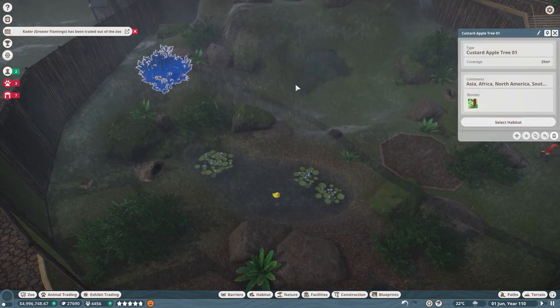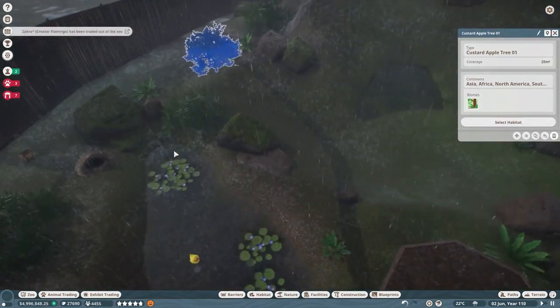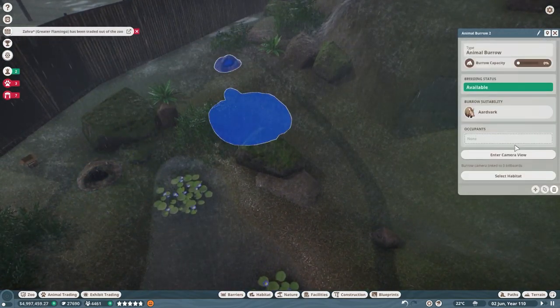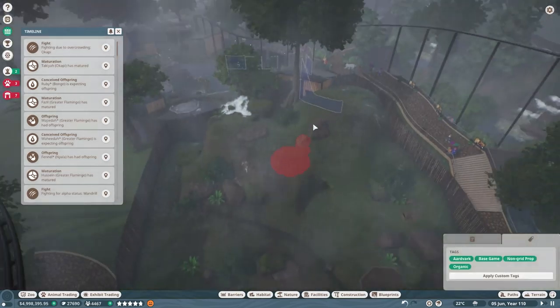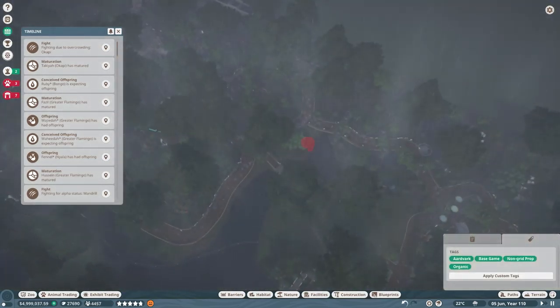We probably put too many burrows down, so I'm actually going to take one away. But that is so cool — I didn't even realize that's how it works. We can put some of these down for our pangolins. Let's go and put them down.